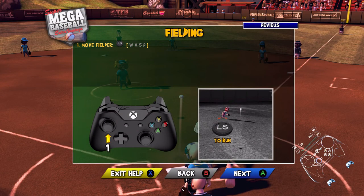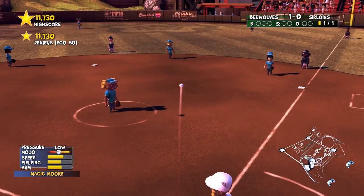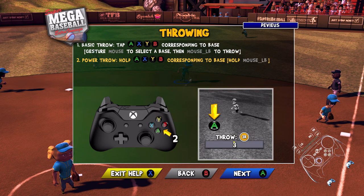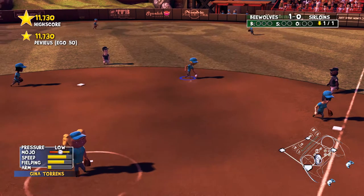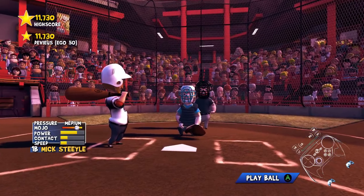Fielding. Run. Got it. Select different fielders. Release. ABXY corresponding base. Hold to power throw. Cool.